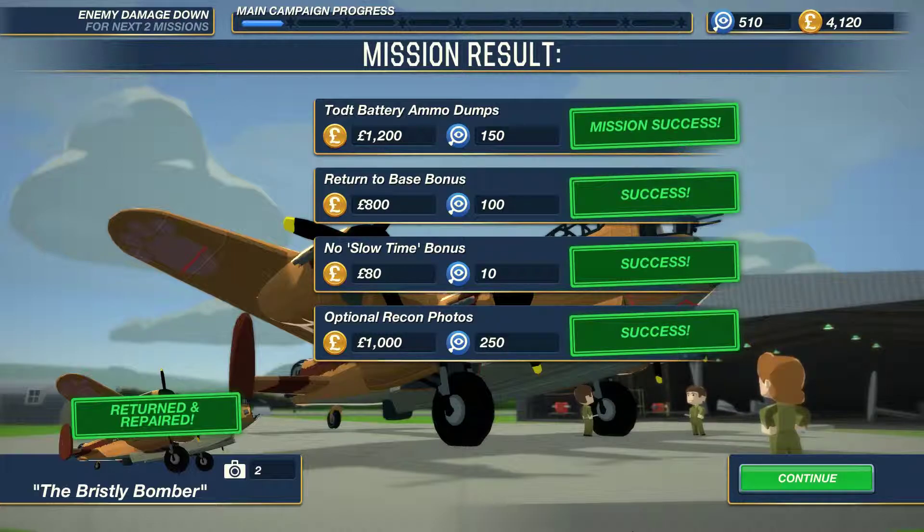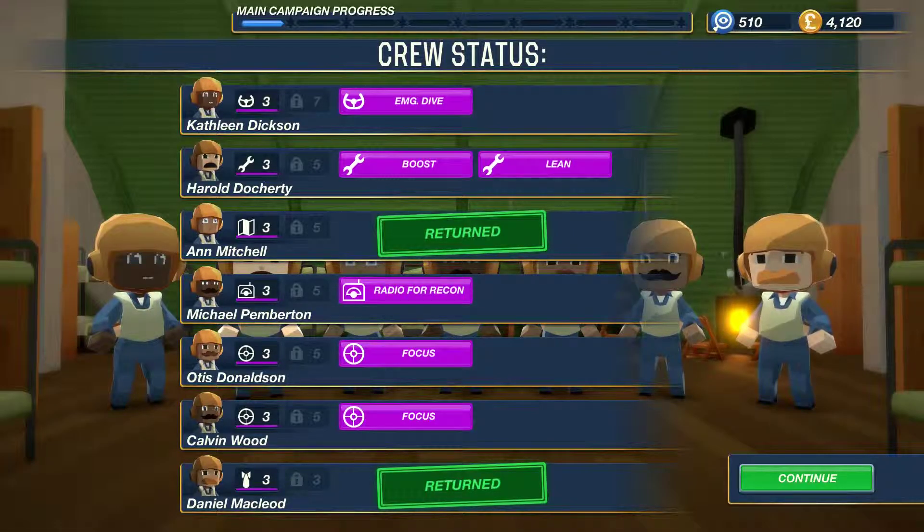More importantly, enemy damage is down for the next two missions. Because we shot down so many enemy fighters, everybody earned quite a lot of experience. Our gunners have both got focus - this allows them to do extra damage to enemy fighters, but it uses more ammo so we have to be ready to reload a lot quicker. Our radio operator can radio for recon, which allows us to tell where things are ahead of time. Our mechanic has got two new skills: boost, which allows us to go faster but uses more fuel, and lean, which uses less fuel - it slows us down slightly but increases the duration we can stay in the air.